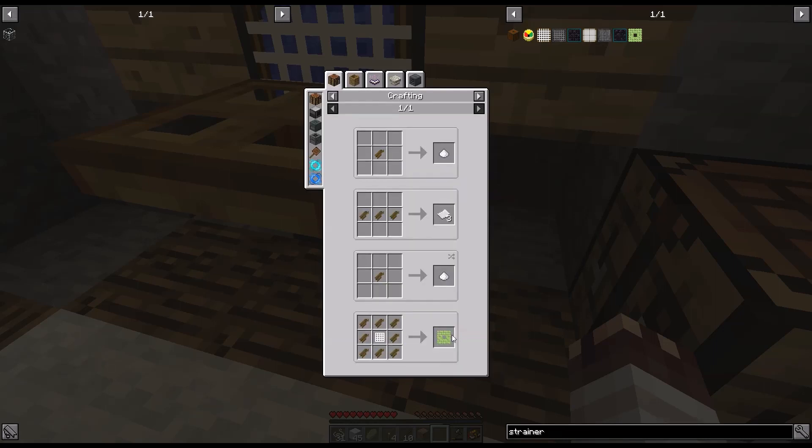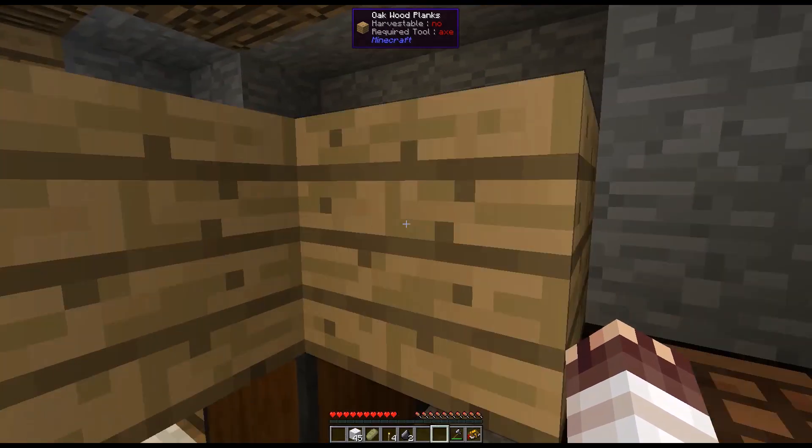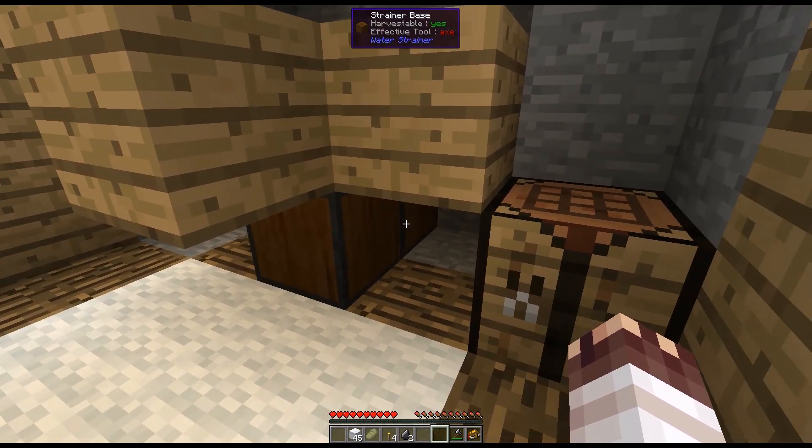With dried up sugar canes, we may be able to get soon a fisherman's strainer, which will allow us to get things like slime balls and bone meal. I am not the most sensible person in the world, but at least it doubles up the speed of our strainers.